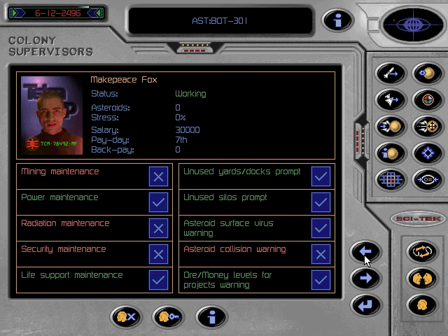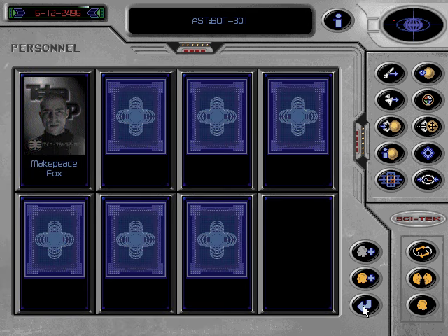If you are employing more than one supervisor, you can toggle through them using these icons. Using these, it is possible to fire your colony supervisor or to have them placed under escort until the next federal transporter arrives. Escorting them costs money, which like their wages is drawn from the personnel budget. The information icon will not only access the supervisor's official resume, but will also access any unauthorised information about them that you might have found on the black market. It is important to make sure that the personnel budget does not run out of funds, since some supervisors are less patient than others and may leave your employment with more than just bad feeling.